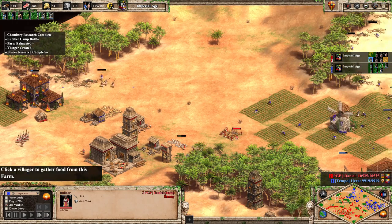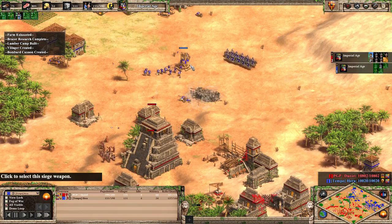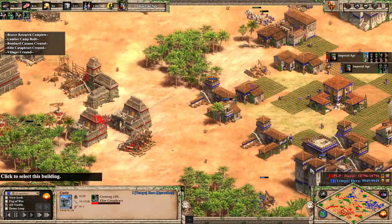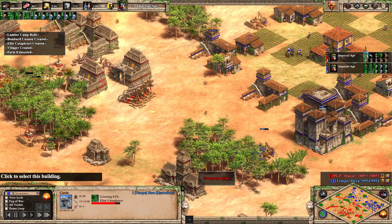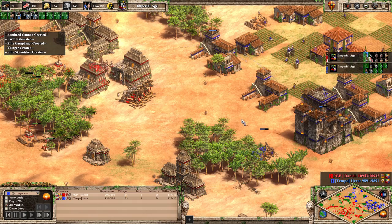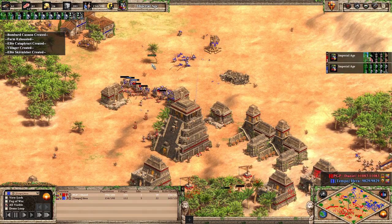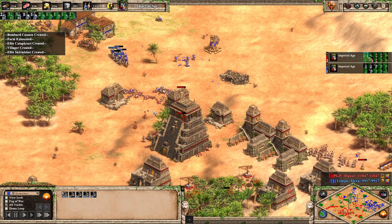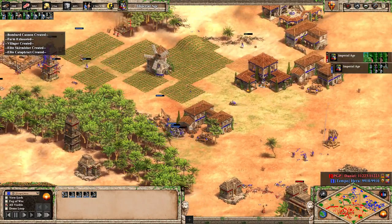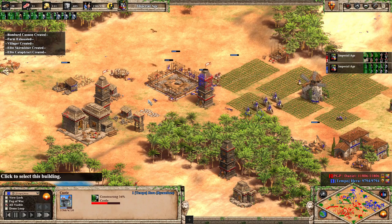Cataphracts and skirmishers — that denies anything Daniel's putting on the field right now. The question becomes: can Daniel just be so annoying and take away so many wood lines that it doesn't matter if he loses to this little army? Daniel's taking out this TC as well. Researching keep as you do playing as Incas the way Daniel's been playing — just being a pain. Look at this — these arbs are going to fall like crazy. They did take out quite a few of the skirmishers, but never enough. I'd like to see a couple conversions — two conversions could have turned around that fight for sure.